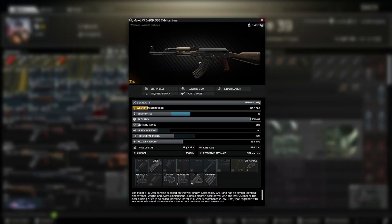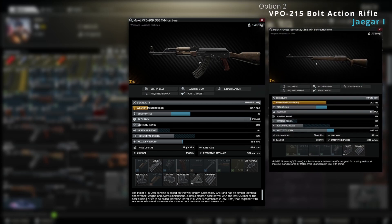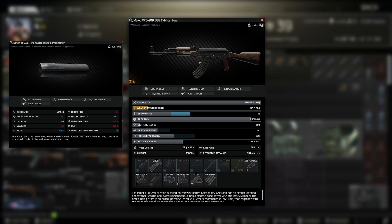Throughout the entire wipe, suppressors are highly sought after but are typically locked behind the flea market or higher level traders. In comes the VPO 209 from level one Skier. The 209 is one of two primary weapons that you can buy a suppressor for with rubles at level one, but beware — the 209 has quite a kick.